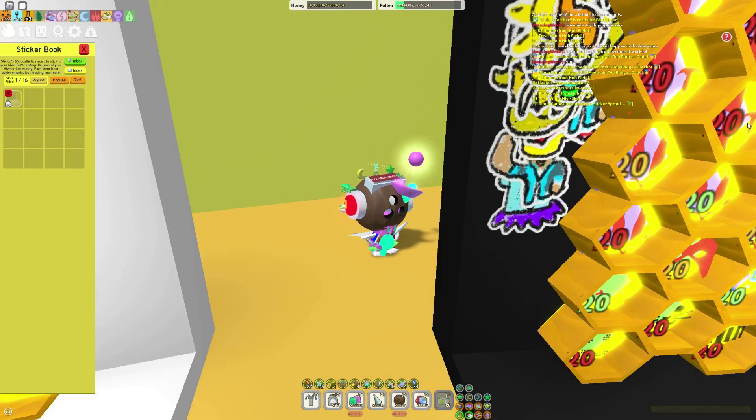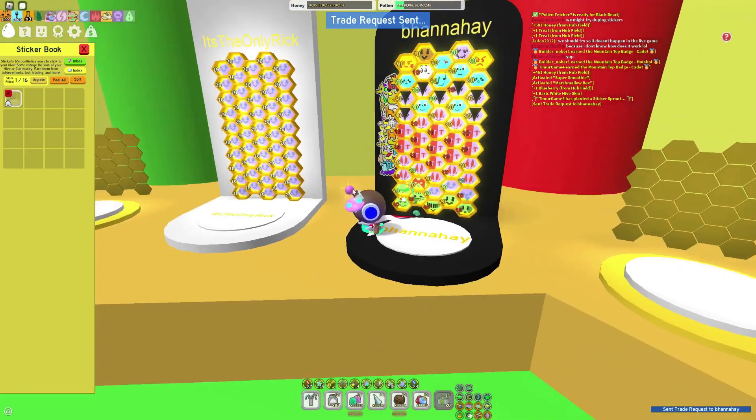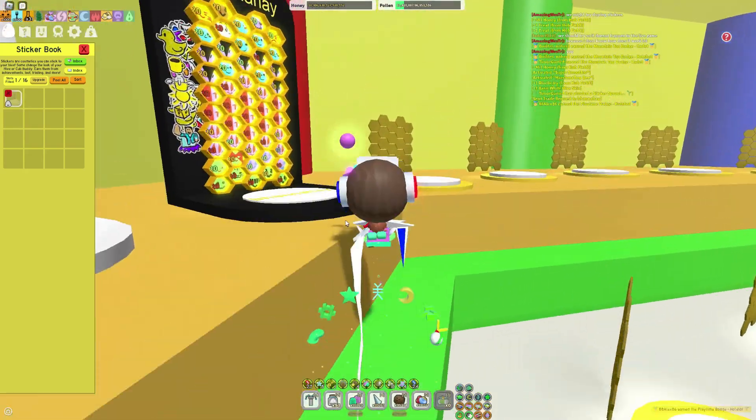Wait, you can stack them like that? I did not know that. Send trade requests — oh, that is also possible. If I go to the hive, I can send trade requests from there. That is very cool as well, and it makes sense in the trading hub.